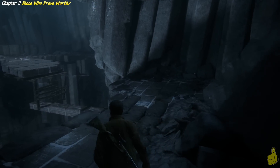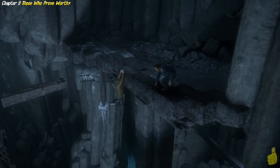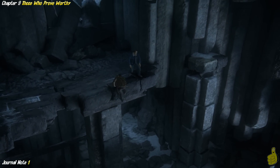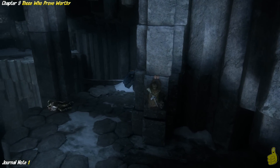All right. Make your way through this little crevasse again. And all of a sudden, we find ourselves with probably the world's largest teeter-totter — but not quite yet. We're actually going to drop down to this level below us, but the safe passage is on the right-hand side over there. You can see there's a little ledge you can jump to, and then you can drop down.